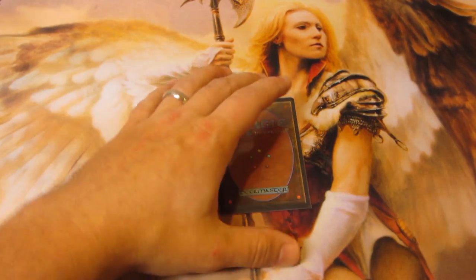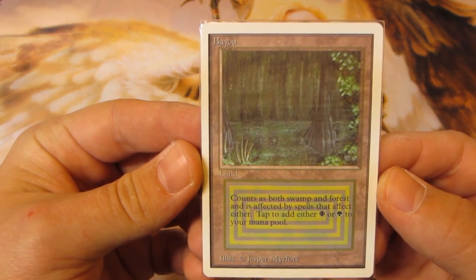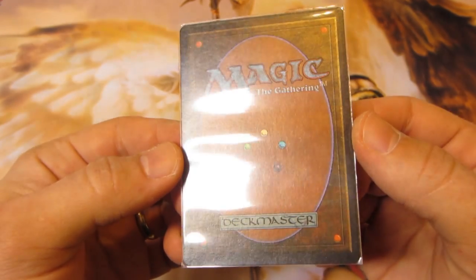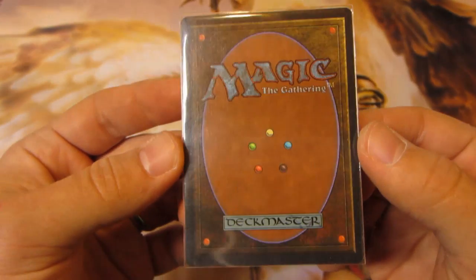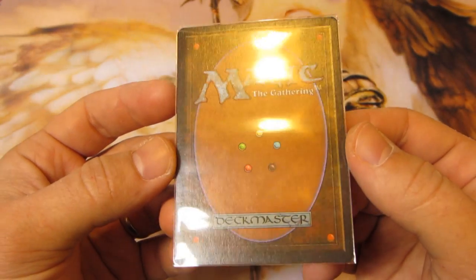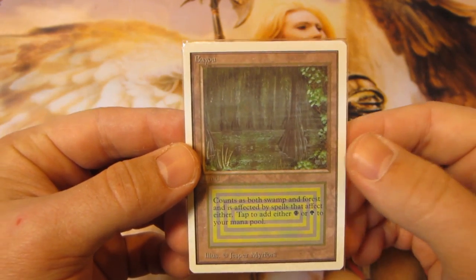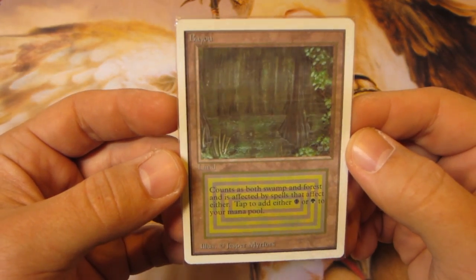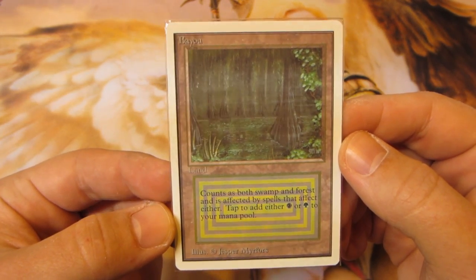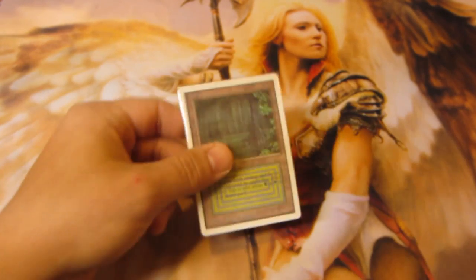Finally, the last card I was talking about that is up for trade is a pretty much mint condition Bayou from Unlimited. This thing is beautiful — it's in one of the perfect fit sleeves. If you need a private video done where it's out of the sleeve and really up close and personal, I can do that. I don't really have a need for this since I already have my 40 dual lands, so this is just an extra. Really just looking to trade this off for specific cards on my wants list, but if you're interested in a near mint plus Unlimited Bayou, let me know. Thanks for watching and I'll catch you all later.